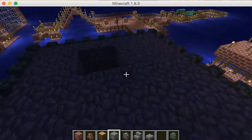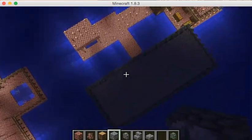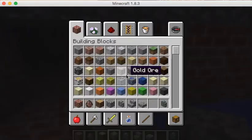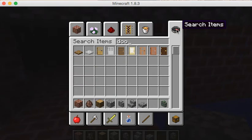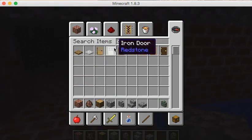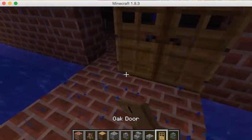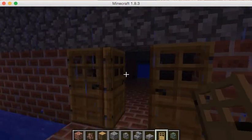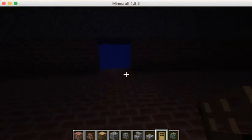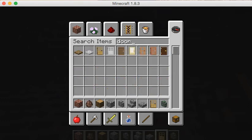We covered up the whole roof to make it look good — it actually looks quite scary. These doors are going to be turned to iron, and you have to press buttons to get in. At the back here, these are going to be iron doors too.